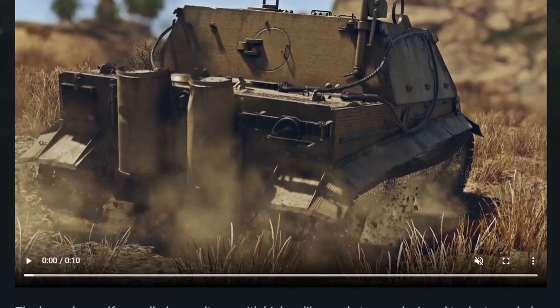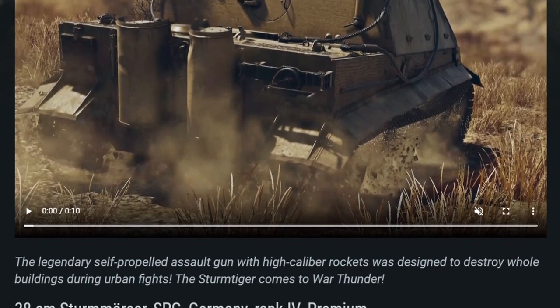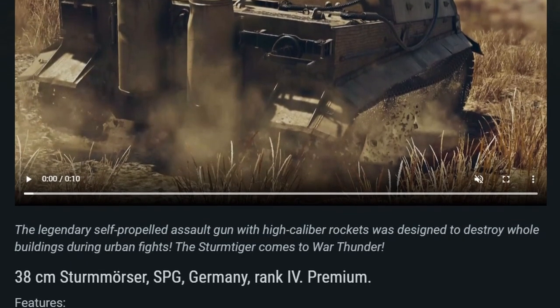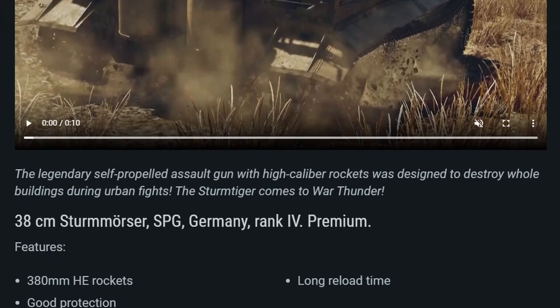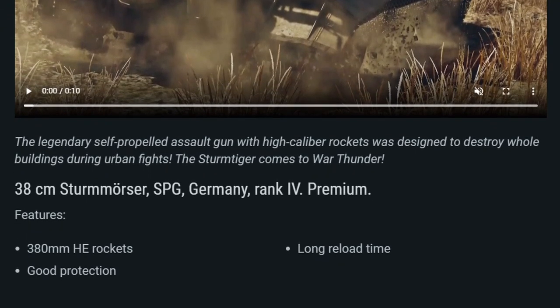The legendary self-propelled assault gun with high caliber rockets was designed to destroy whole buildings during urban fights. The Sturmtiger comes to War Thunder. 38 cm Sturmwurzen SPG, Germany, Rank 4, Premium. Features: 380 mm HE rockets, long reload time, good protection.